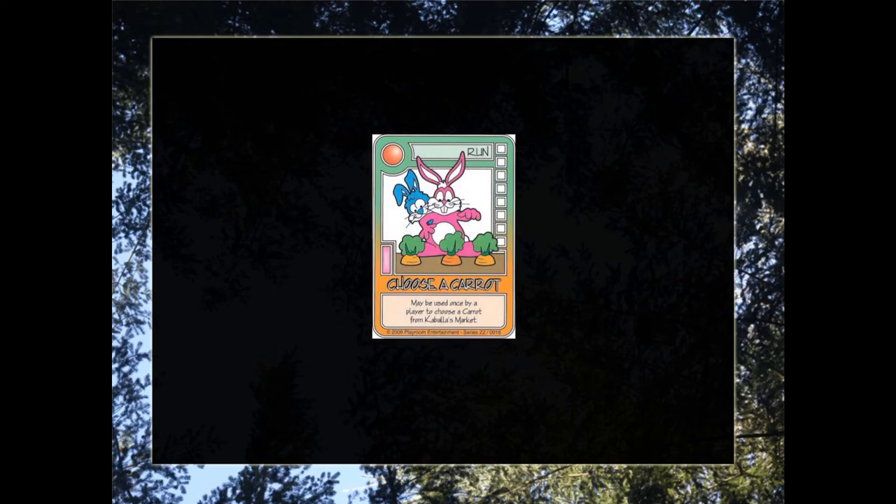This is an example of a run card that lets you choose a carrot. The reason we know this requires a bunny to play is because it has the pink rectangle right next to it. Notice the bunny did not have any rectangle. Some cards will have an empty rectangle, meaning they don't require a bunny, but if a card has a pink rectangle it requires a bunny in the bunny circle to be able to play.